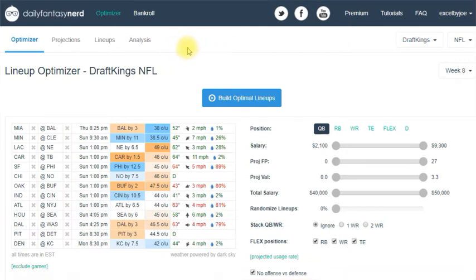Here's the main screen once you're logged in. I'm a member here at the second level. Here is your main navigation area. The Optimizer is the main tool you're going to be using, and it has four different items underneath. Then there's Bankroll, and I'm going to go through each one of these.